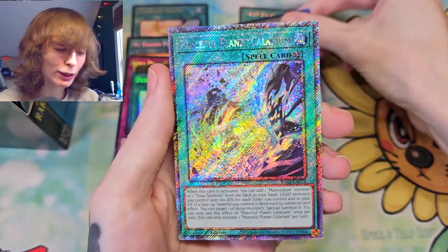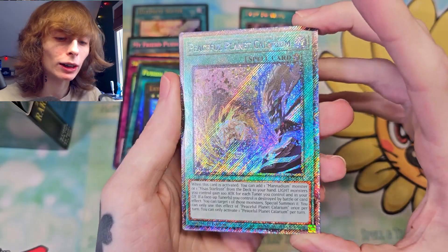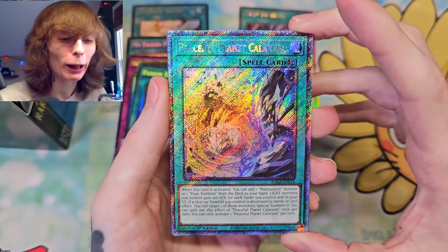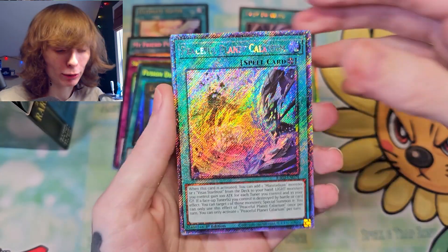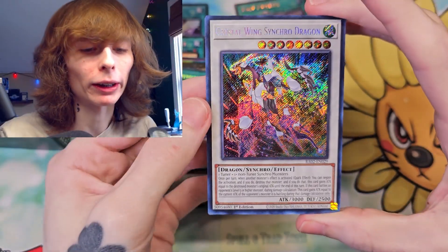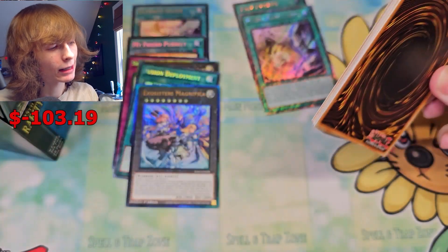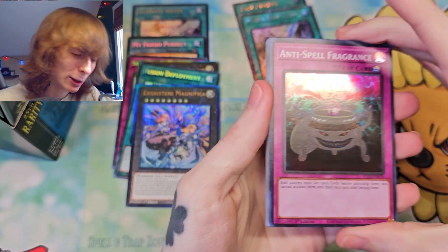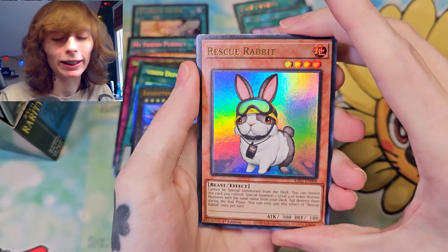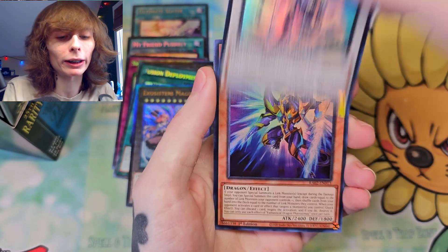Oh! That is... I forgot about this rarity — I don't know what this rarity is, I'm gonna be honest, I forgot about this one. But it is beautiful — oh my god, that is gorgeous. Peaceful Planet, not mad at that, with a Crystal Clear Wing Synchro Dragon. I think I pulled the Ghost Rare of this at one point, so kind of cool to see it again. I wish I could remember what that rarity is. Rescue Rabbit? Yes — I'm here for the beast, I play a lot of Melfis, so beast support is dope to me.